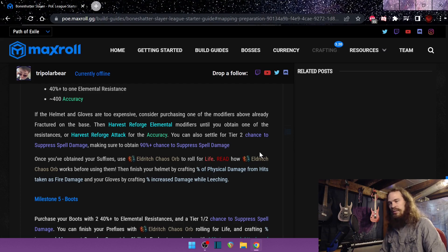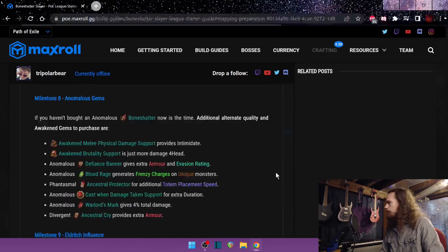There is a Path of Building section which I haven't utilized at all, but my understanding is that it contains additional in-depth crafting information and so forth. Obviously, normally I would have just grabbed the POB and had that resource available right away, but I wanted to see what they have on the website that I can just utilize and follow, and that has worked out really well.